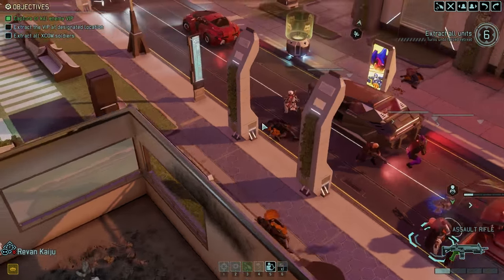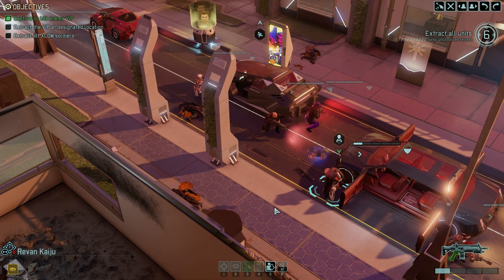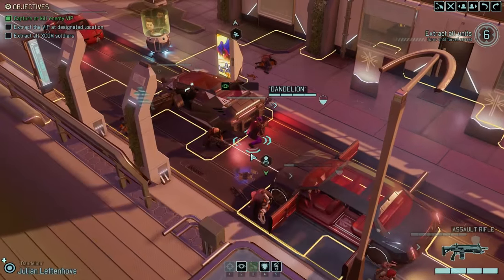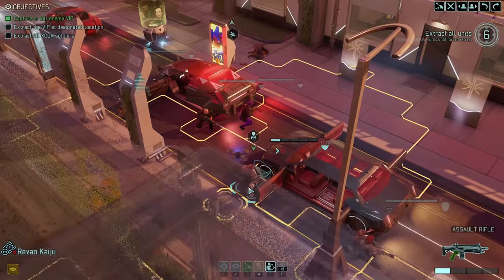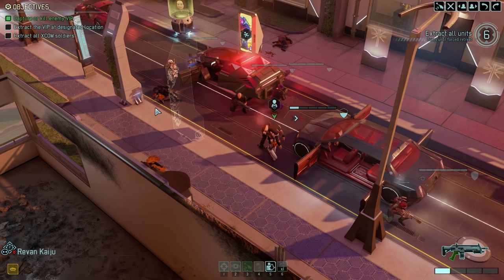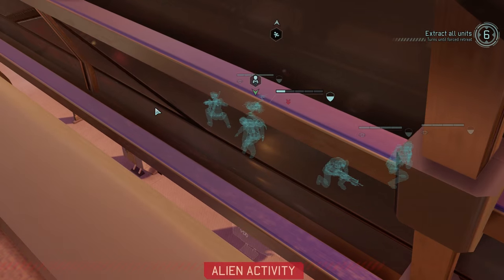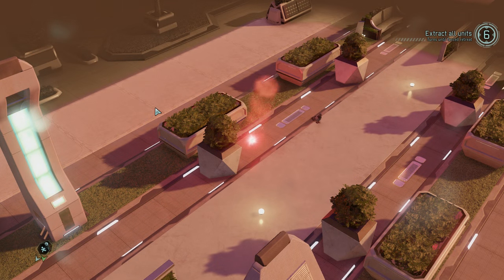So that just triggered it again - if I try to overwatch with this unit I have to like select it and yeah, there we go, that frees it up. So we're just going to have to end the turn with the unit, or we could move closer to the car. I love that - that's so cool. All right, they're dropping in.